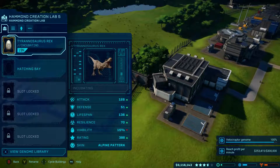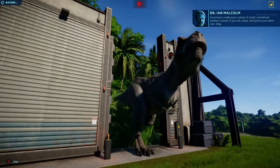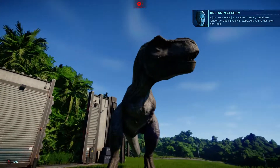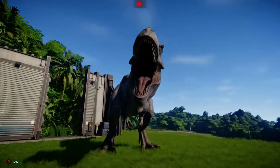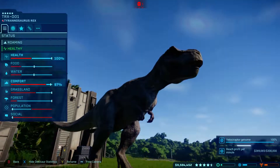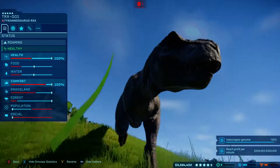Our T-Rex is ready to be released. Let's go ahead and release it and see if our population increases at all. I just want to make sure this T-Rex is happy with its enclosure, because if you don't keep it happy there's a very small comfort margin. Comfort is at 98, 99, 100 — it looks good.